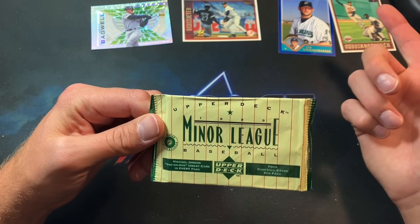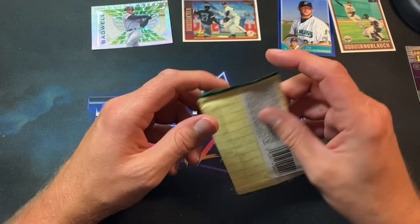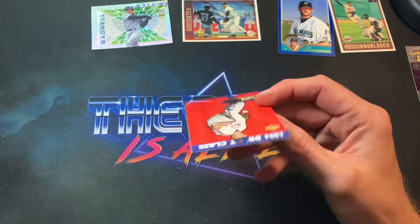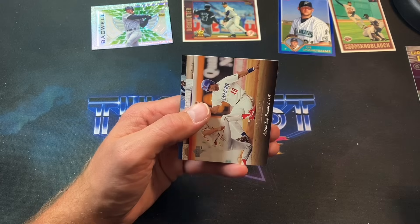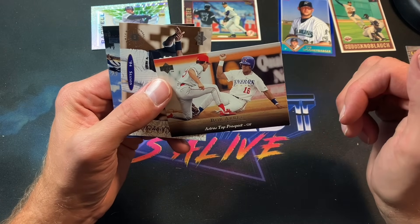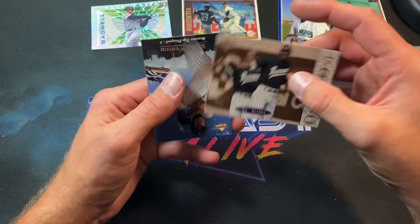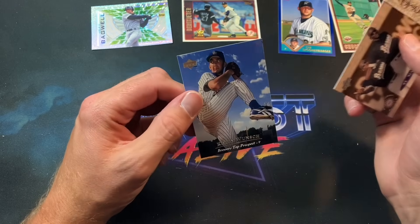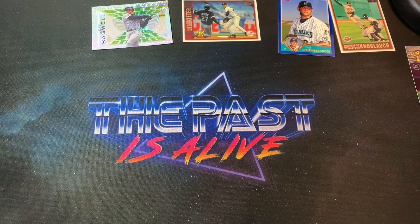I think this might be a retail pack — 1995 Upper Deck Minor League. This set was very centered on Michael Jordan. Paul Wilson from Generation K was someone people were really stoked on back then. Bobby Abreu is definitely a nice find — his minor league card is essentially a true rookie alongside his 1995 Bowman, though there's a little white corner. But we also got a Jordan insert card, which is pretty sick — the Birmingham Barons, with some nice photography.